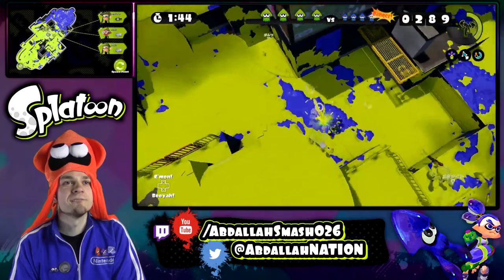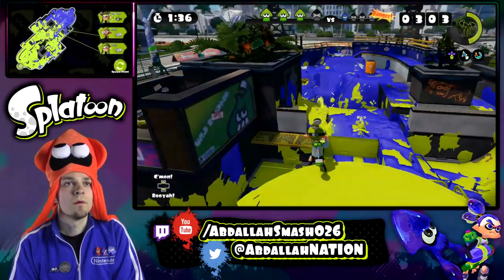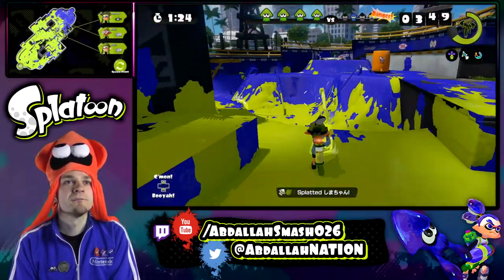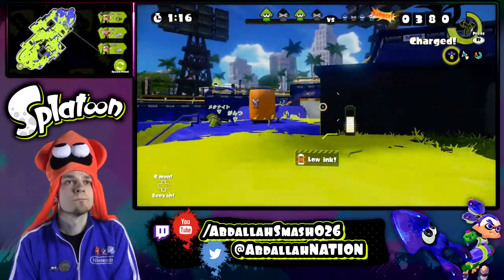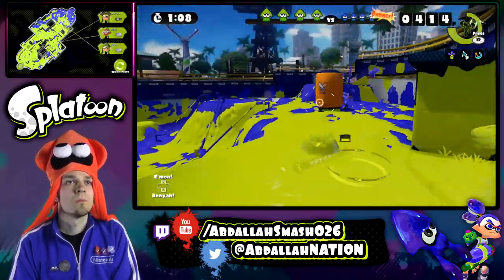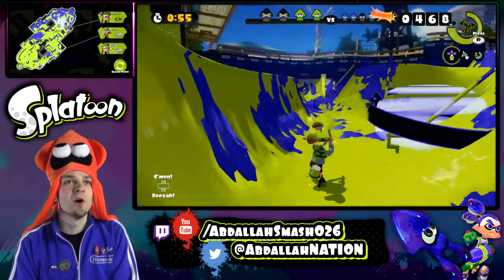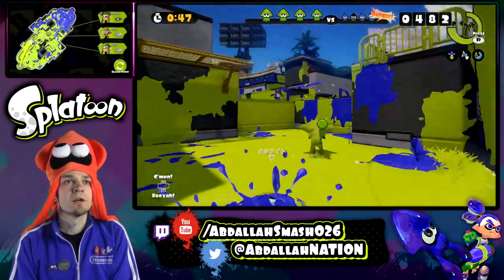Put the pressure on him right over here. Good job. I can't camp out here too long. There we go — we're fine. Nice, good job team, we're doing well. Oh God, that's a blue ink strike — yikes. Our teammates are doing well. I'm trying to throw grenades but I don't have enough ink. I knew something would happen. We don't have too much time but we're doing well.